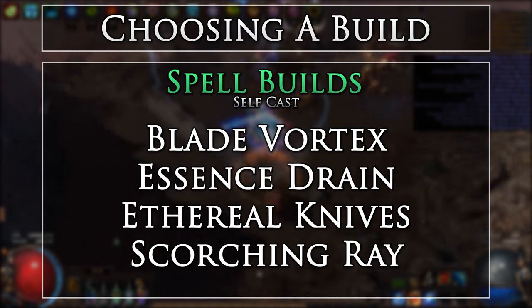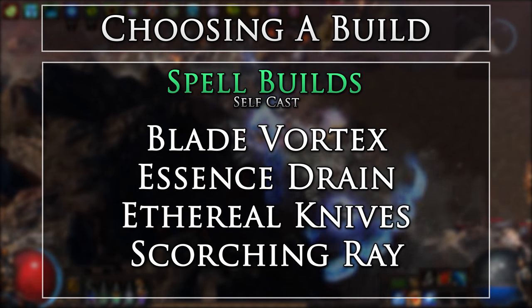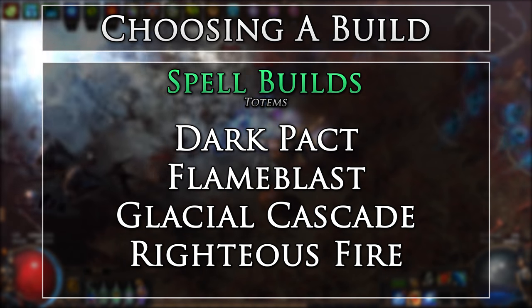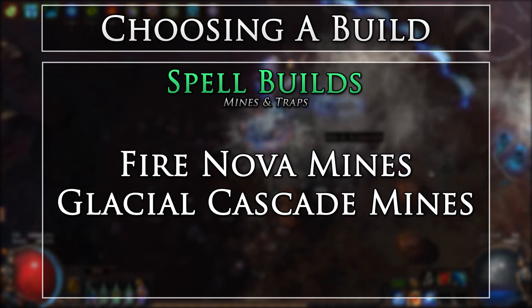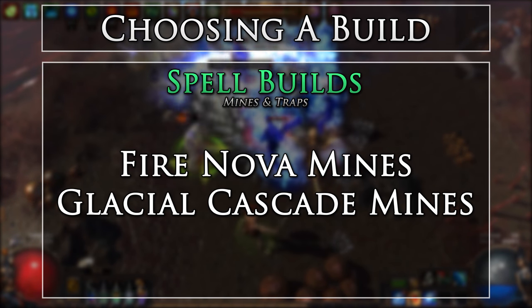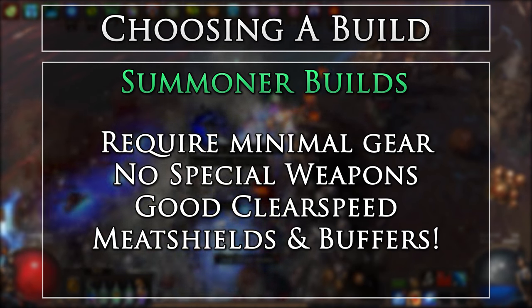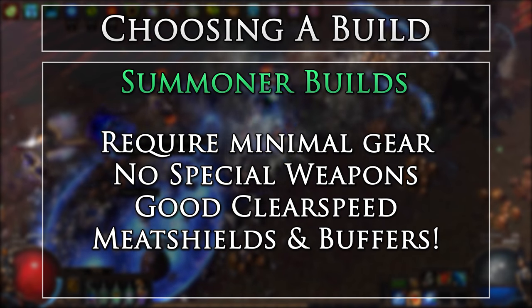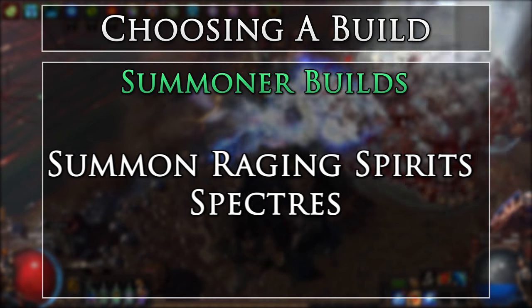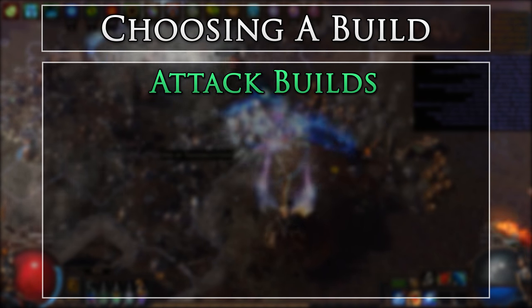For self-cast, you will be casting the spells directly. Some good self-cast options include the following. For totems, they will be doing all the work for you. Some good totem options include the following. As for mines and traps, traps will be a bit more questionable for clearing all these League modifiers due to their cooldowns, but mines make a great option. Some good mine options include the following. Summoner builds, like spell builds, require minimal gearing and bring a lot of their damage from the skill gems as well as the summoned enemy level and types. They also provide a good buffer between you and the enemy.